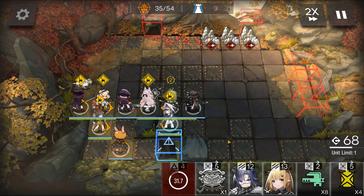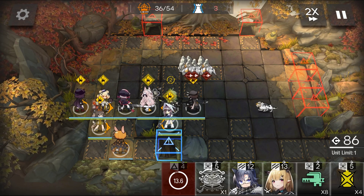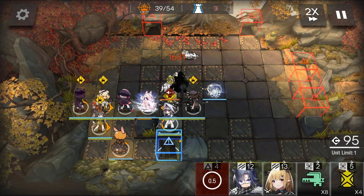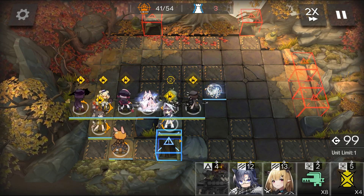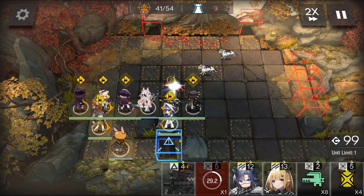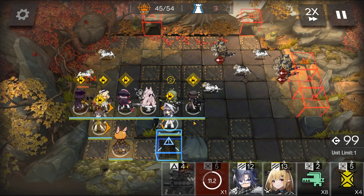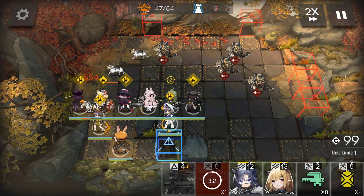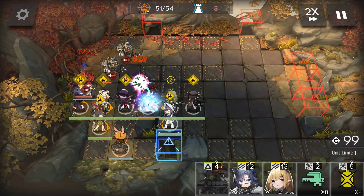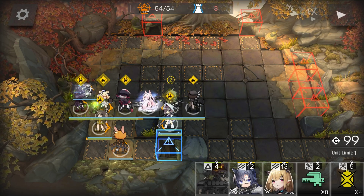And this is how you want the final setup to look like. Start blasting. And this is how you want — take out the Ninja Turtles. And there we go. That's how I cleared CF-9.